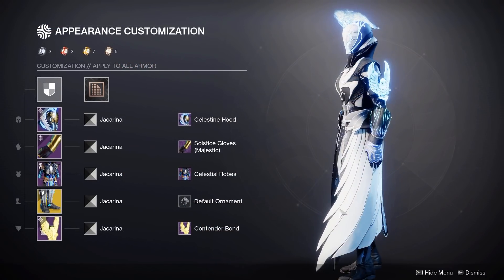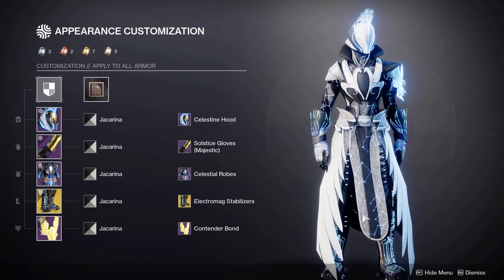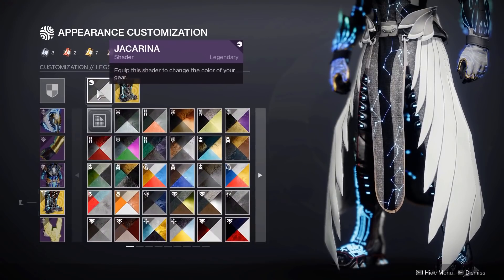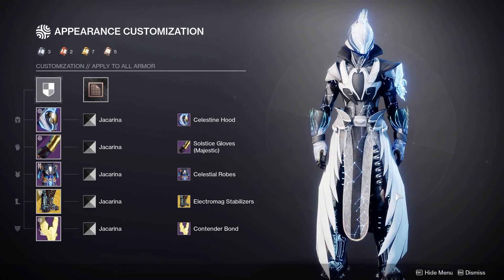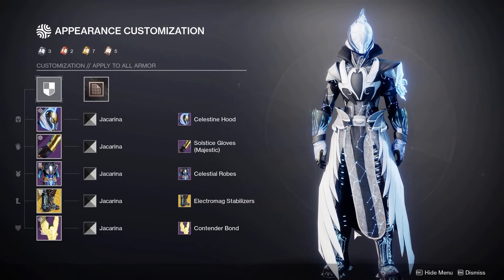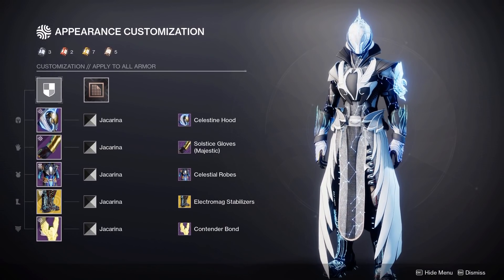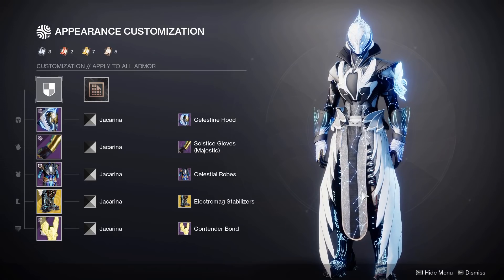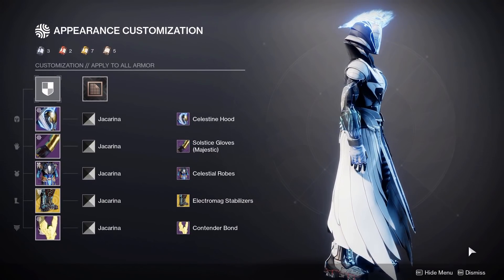I'm going to start off with armour and show some exotics that could also work. Here we have the Geomag Stabilisers with the Electro Mag ornaments — again we have Jack Arena so the blue glow colour matches. Unfortunately the red is not shaderable, so that's something you always have to deal with, but I definitely think they could work in this set as the feathers do quite well disguise the top end, which is normally the worst part of these boots, so you really only get to see the glow.